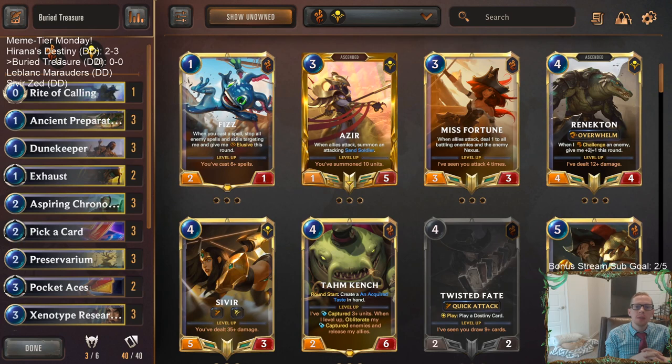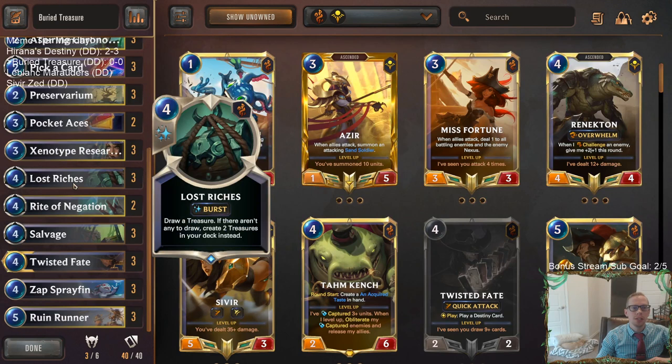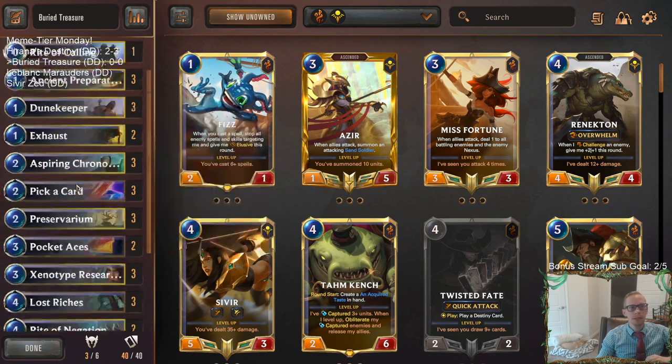Welcome everybody in Twitch chat and on YouTube for some buried treasure — our next meme tier Monday deck. This one is about putting treasures into our deck with the card Lost Riches: four mana burst, draw a treasure, but if there aren't any to draw, you create two treasures in your deck instead. So we're going to put two treasures into our deck, bury them, and then look for them.